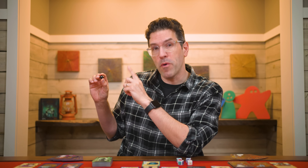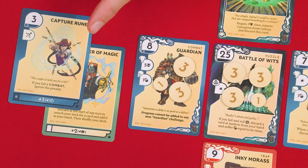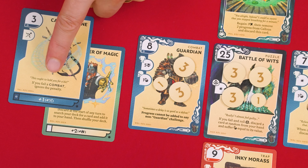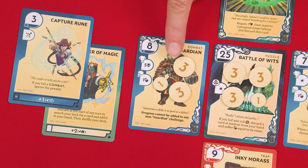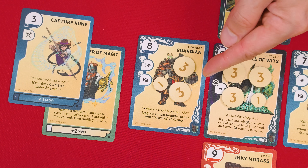There are a few effects that might allow you to regain health, but not many, and you can never have more health than the amount you started the game with. Always be sure to read the effects on the cards you play. For example, since we're attempting this challenge by playing Capture Rune, it says that you ignore any penalty if you fail a combat challenge. After resolving the effect of failing a challenge if necessary, the challenge remains in place with the progress tokens you'd placed on it so far. In this way, it will be easier to succeed in the future — it means we'd only have to add one or more progress the next time to meet or exceed this requirement.